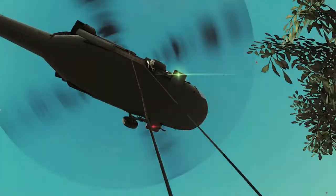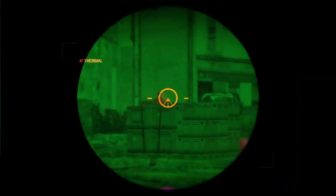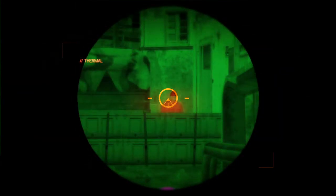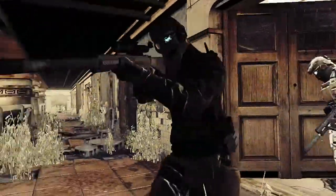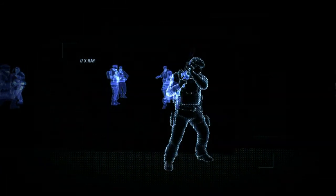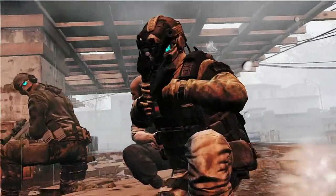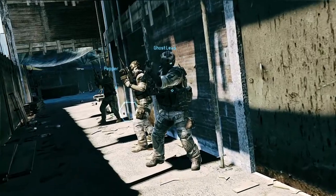The Ghost Team is dropped into an urban environment. The thermal camera allows them to easily see and eliminate any guards patrolling the compound. It's time to enter the building. Using the X-ray scope to know who or what is on the other side of the wall is a major advantage in a deadly situation like this. Another option is the thrown sensor — a quiet toss into a blind room, and the entire team knows the location and number of the targets inside.